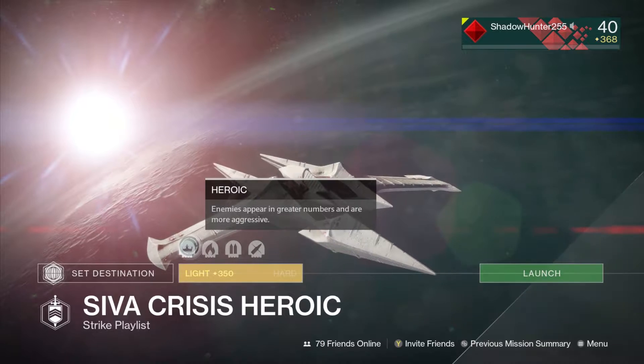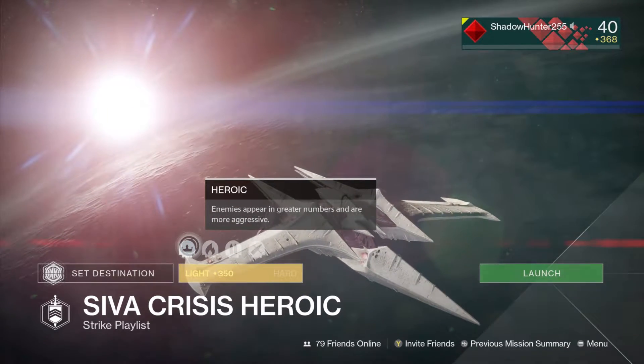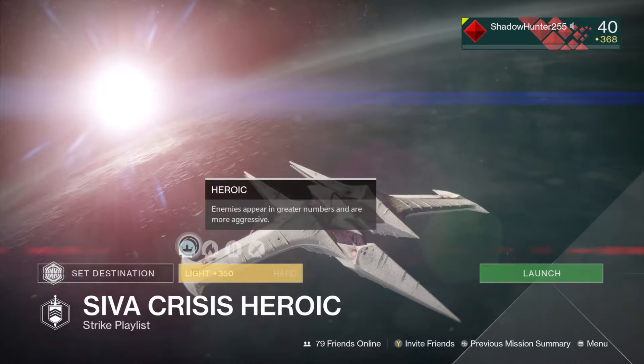Let's do the SIVA Crisis. First modifier is Heroic — enemies appear in greater numbers and are more aggressive, obviously.